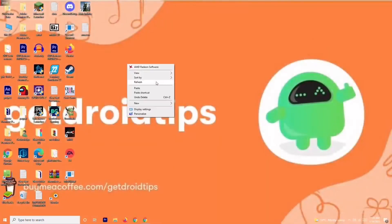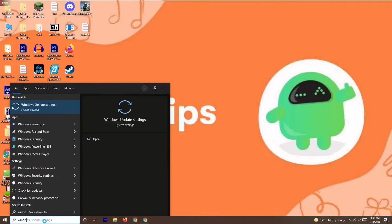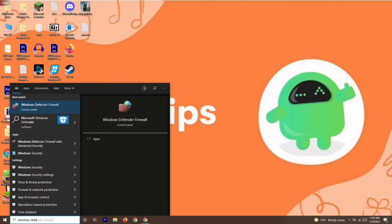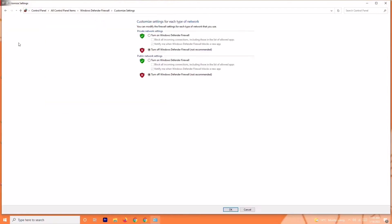Even after trying the third step, if you're still having trouble, solution four is to disable the antivirus. Search for Windows Defender Firewall and open it. From here, click on Turn Windows Defender Firewall on or off, and make sure you turn it off if it is currently on.